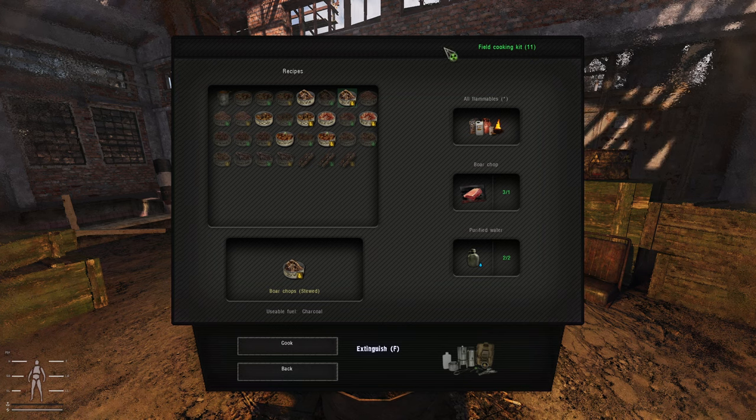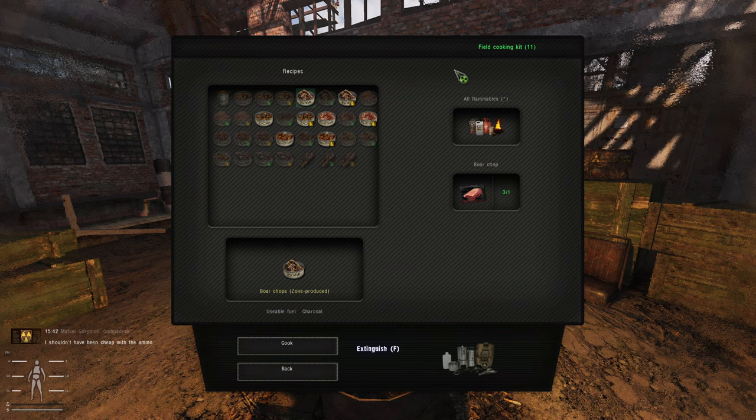This is the cheapest way to make food — just cook it from the field cooking kit — and it's cheaper than buying cans, as I have been doing in my recent playthrough. In my previous playthrough I did this all the time. I just haven't been struggling for cash in my current playthrough, so I've just been buying cans for quickness. But this is a much more efficient way to make and eat food.